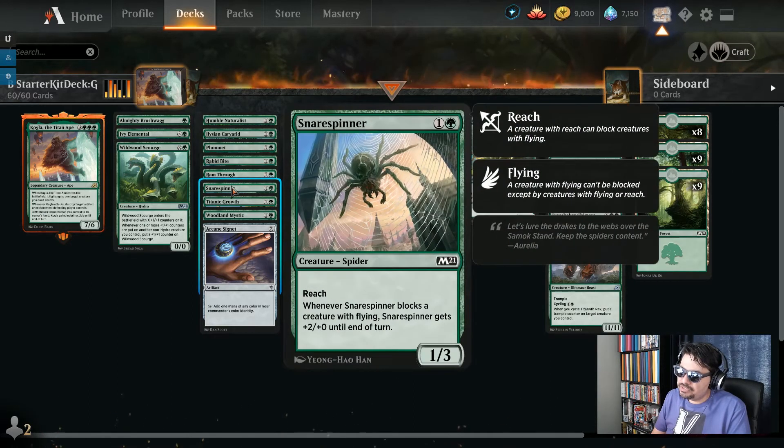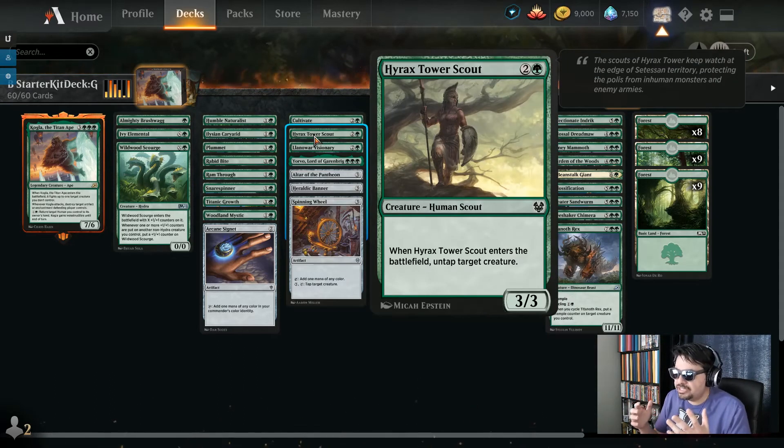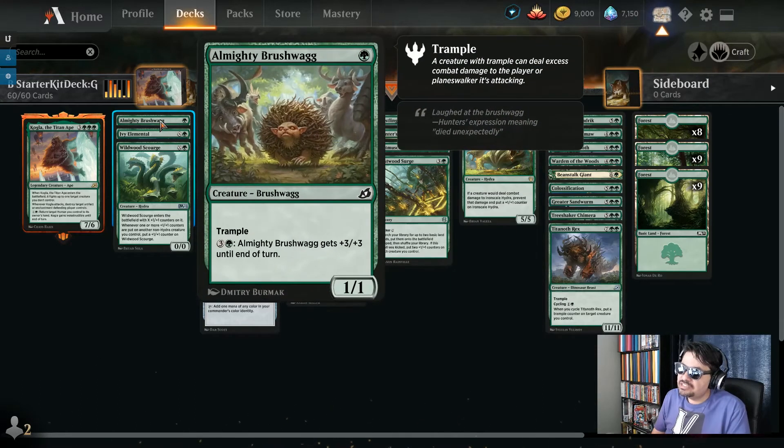A couple more creatures: Snare Spinner — two mana 1/3 with reach, blocks flyers, and when it blocks a flyer it becomes a 3/3. Hyrax Tower Scout — three mana 3/3, when it enters untap target creature. And the Almighty Brushwag — one green mana for a 1/1 with trample, but later you can pay four mana to give it +3/+3. When you've got lots of mana, you could easily pay eight mana to give this +6/+6 with trample. Look at all the other creatures bowing at her presence in the art — love it.